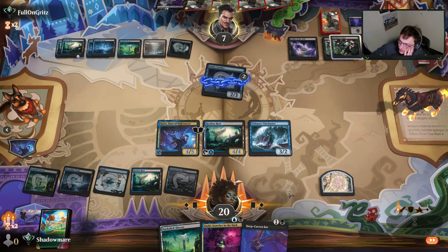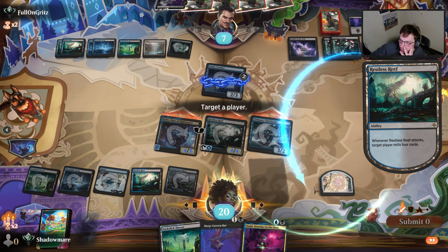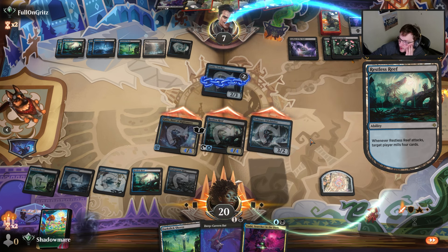I'm throwing everything I can — I probably could have activated the map there. I guess I'll target something. I can put cards in my exile if I'd like. I don't know what they have.